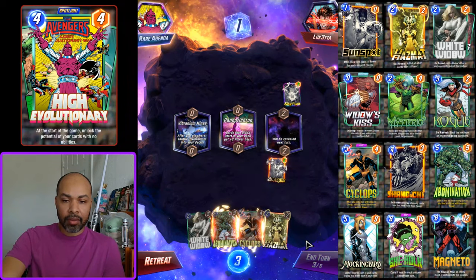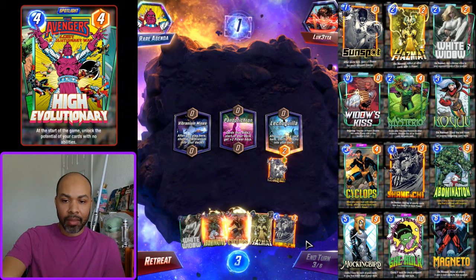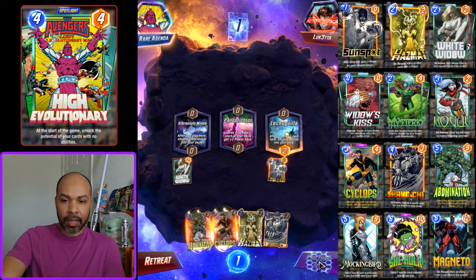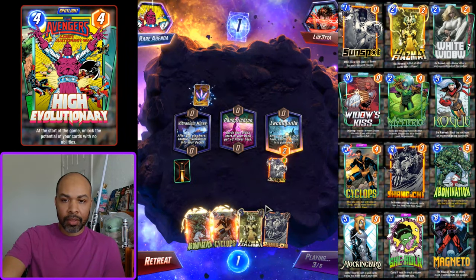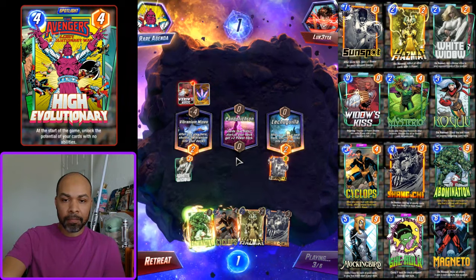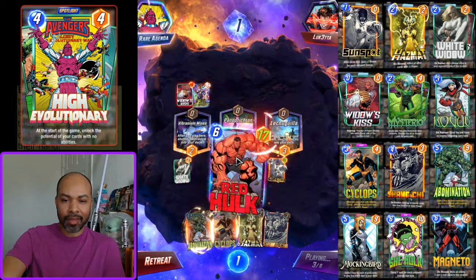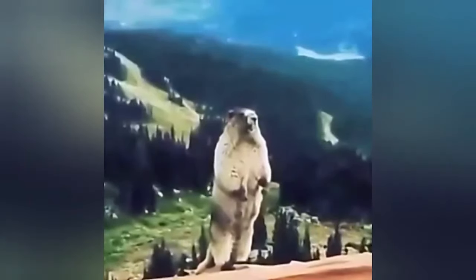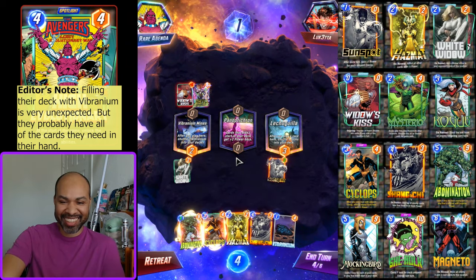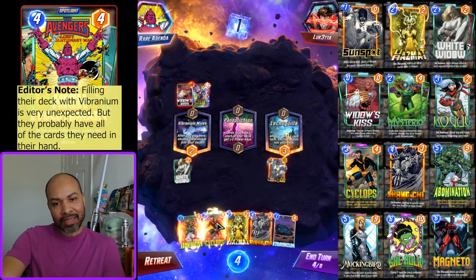They have Red Hulk, which is a direct counter to this deck. I'm just going to play White Widow left like I said, which means I'm going to play Cyclops middle. Wait — open to Vibranium Mines. That's wacky. I'm going to play Cyclops.